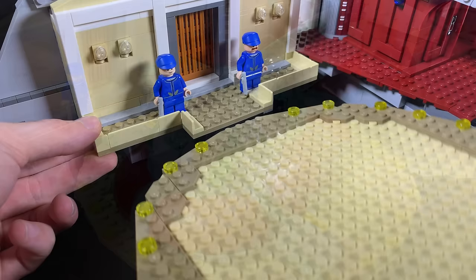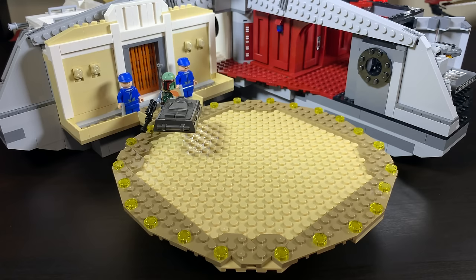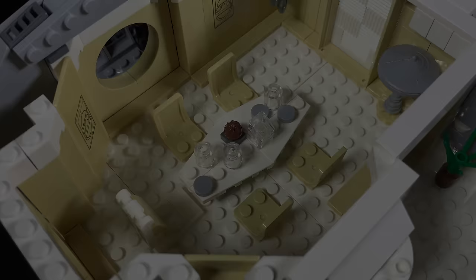The landing pad will easily fit the Slave One on it. It's a simple design with trans yellow lights to guide the pilots. Nothing too crazy going on — it's just a plain tan pad.